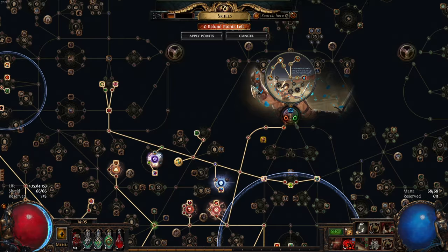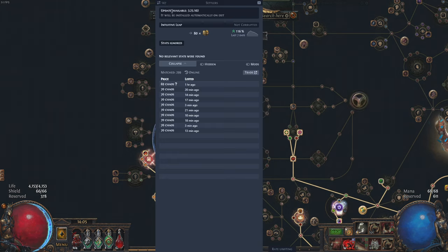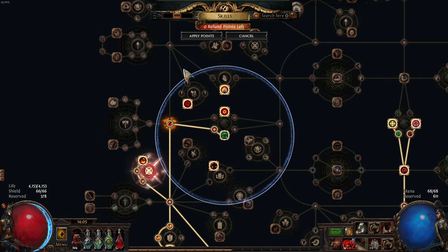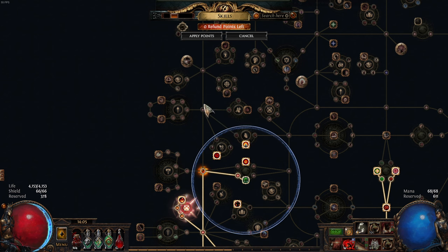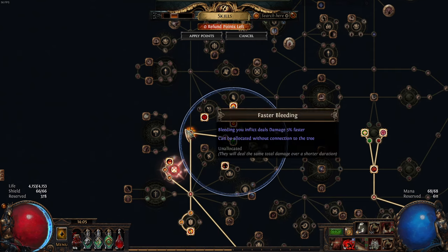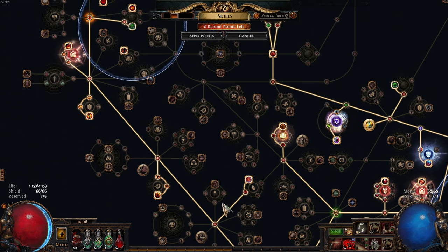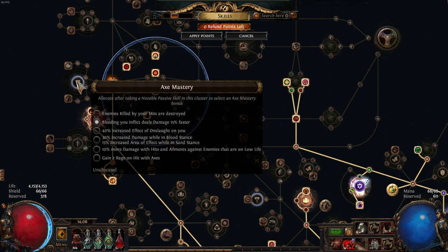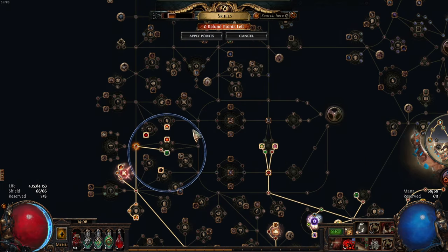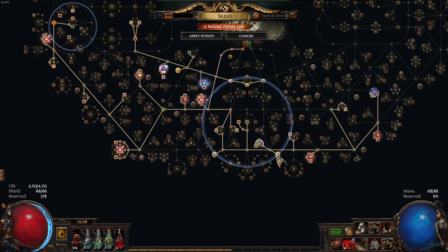I forgot to mention the Intuitive Leap — I got it gambling with Gwennen for about one divine, and it made even more sense to drop Resolute Technique because I didn't really need those travel points anymore. I was running these axe nodes but dropped them for these points — it's five points but the damage gain is pretty similar in the end. You get the mastery which is arguably better: extra area of effect or 10% more damage against enemies on low life. In general I've gained a lot of damage especially because of these changes.